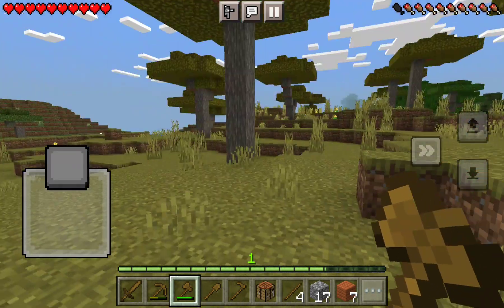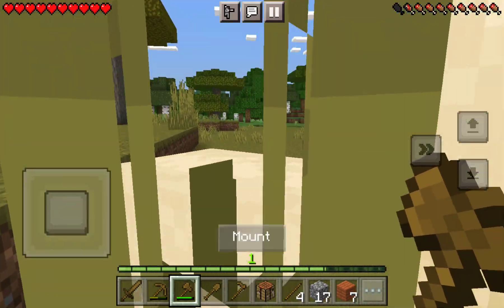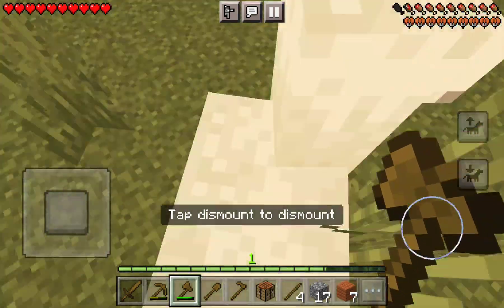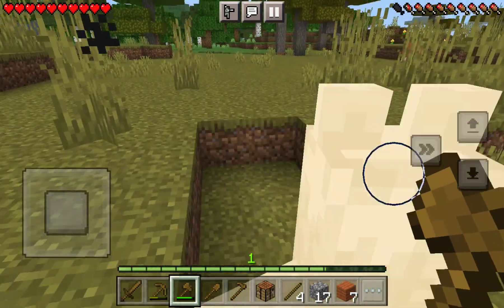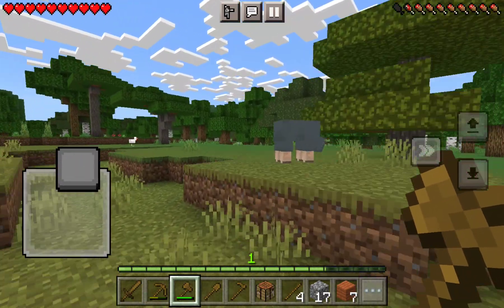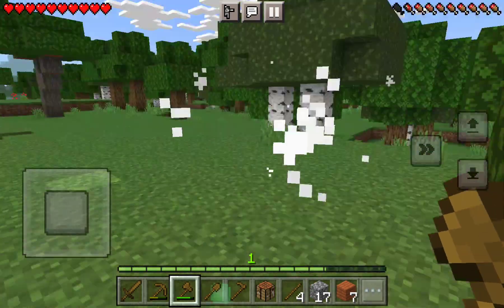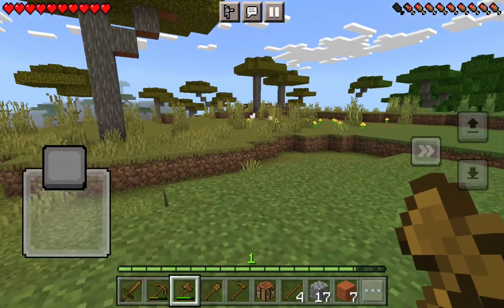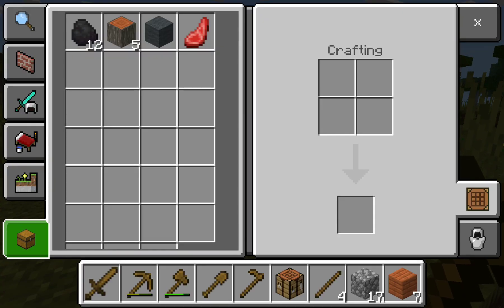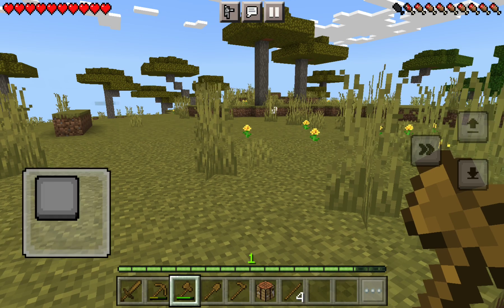We just spawned into the world and I found a llama — doesn't like me. But I found a sheep and I killed it. I need just two more sheep to make a bed.